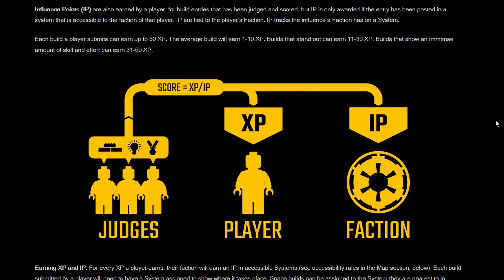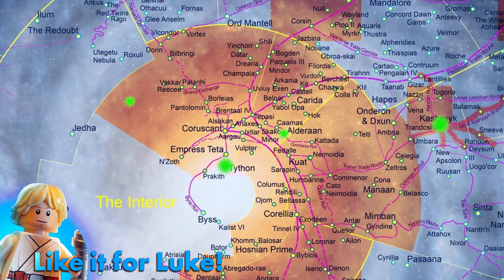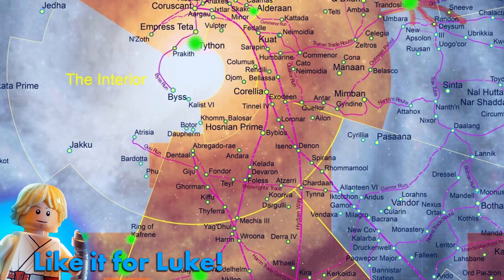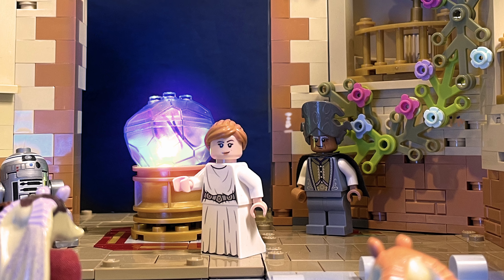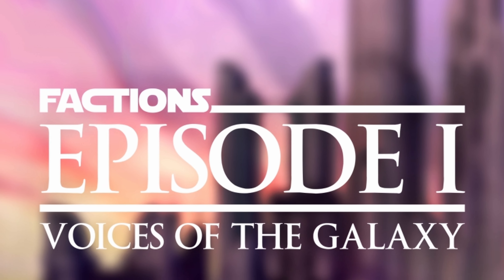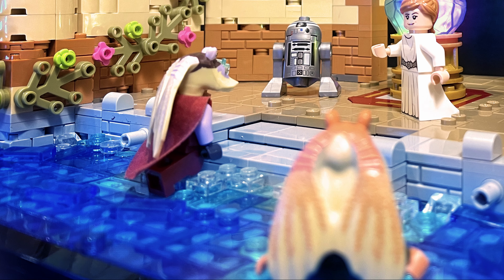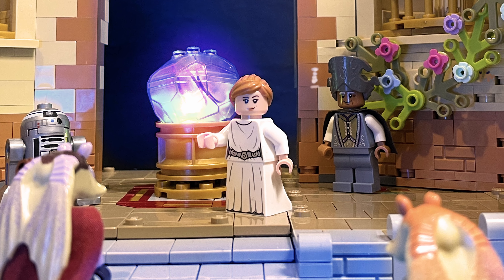In the case of Star Wars Factions you also earn points for your faction, which helps you control planets as you move around the galaxy. This particular build was my first for Star Wars Factions and is for Episode 1 of Season 2, called Voices of the Galaxy, where you had to create a build showing your faction's delegates getting ready for a meeting of the New Republic Senate.